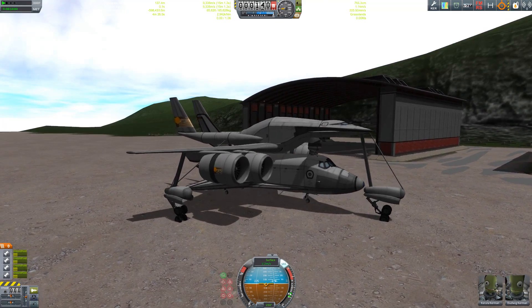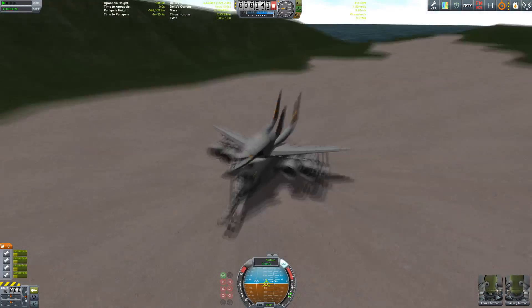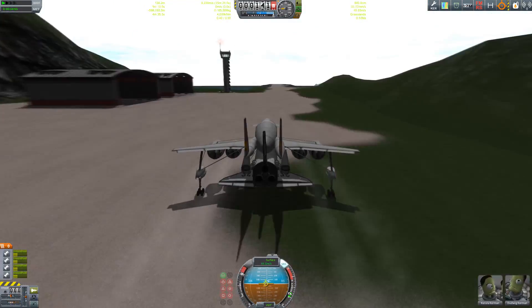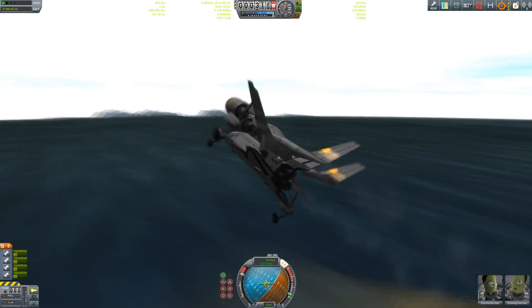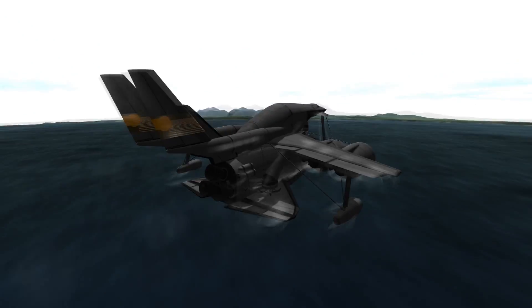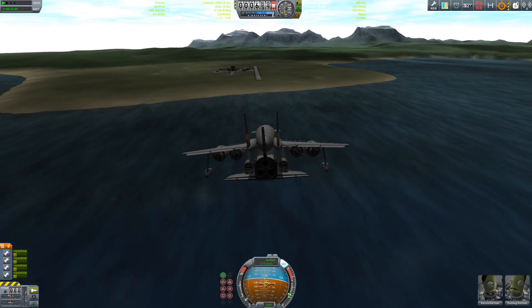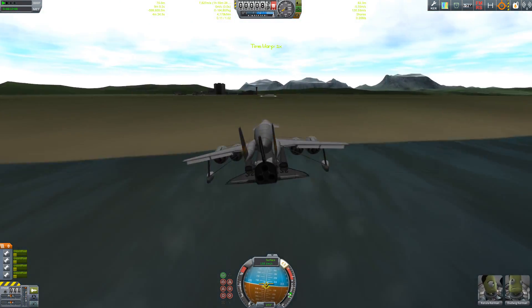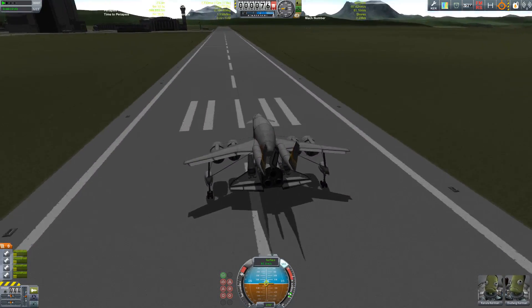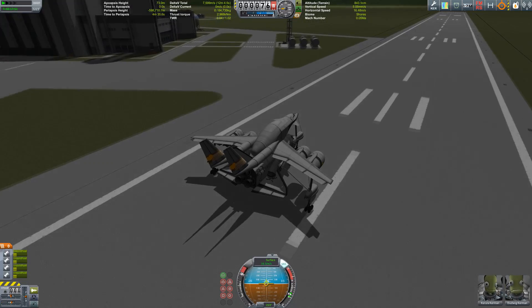Landing gear down, claws engage — and yes, we have picked up our shuttle! Time to head back to the space center, because they've rightfully complained that their main commander has destroyed so many shuttles on landing. They now want their reusability program to really work. We're already on approach of the runway, slowing down, getting really flat — and yes, we have stuck the landing! No exploding parts, nothing falling off — I would call this a success.